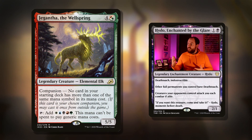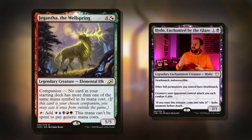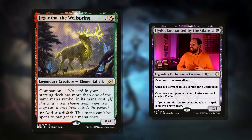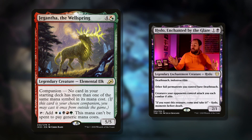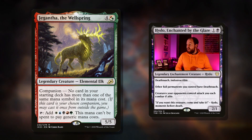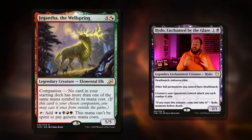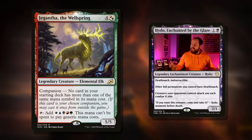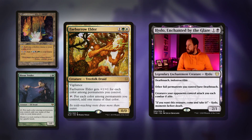At number three we've got Giganth, the Wellspring: four mana in either red or green, it's an elemental elk and you can have this as your companion. The companion requirement is no card in your starting deck has more than one of the same mana symbol in its mana cost. This card is wonderful because you can tap it to add one white, one blue, one black, one red, and one green — though this mana can't be spent to pay generic mana costs. This section is all about making those five colors so we can activate our commander and get the big buff. Having Giganth in your command zone is always good because you always have access to it and can pay three mana to put it into your hand.